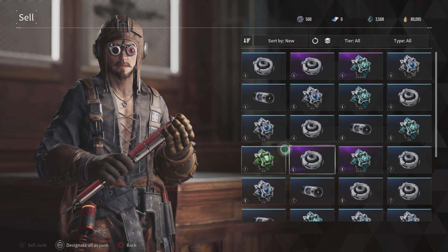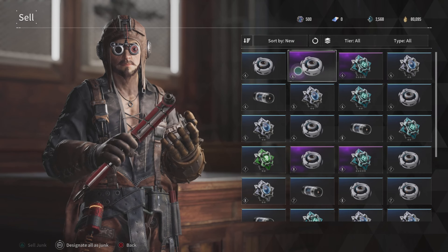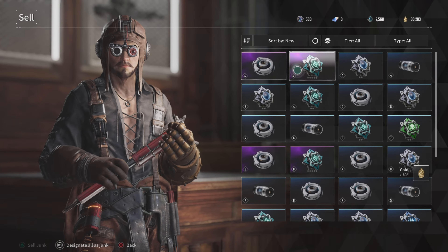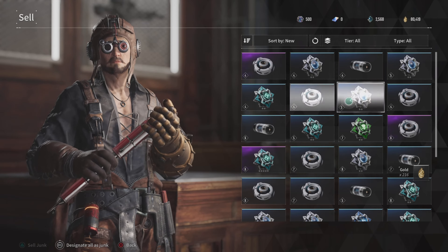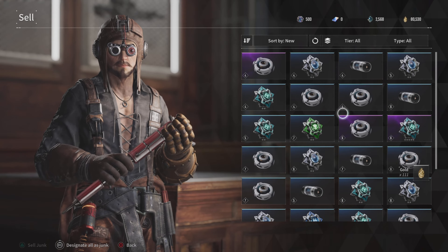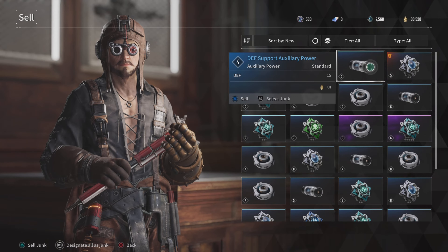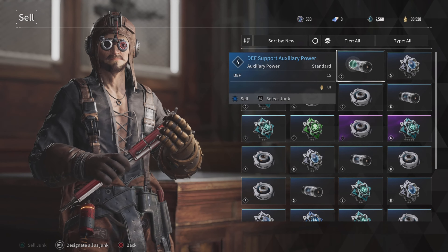So right here you're going to click Sell. You can sell anything you want — your reactors and external components. You want to sell the ones that are lower; you don't want to sell the good ones. This is early on with some of the ones I was trying to sell. Obviously I'm a higher-level character now, so all the ones with a high level you want to go ahead and keep.